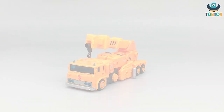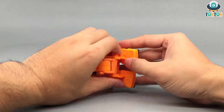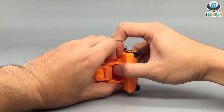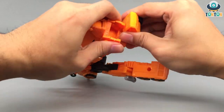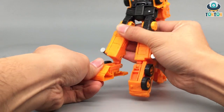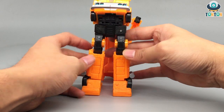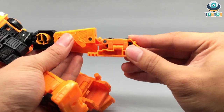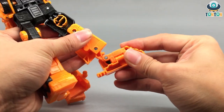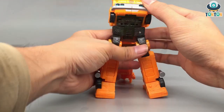Now let's get to the transformation. First, you're going to untab this section over here, which reveals the leg. It's on a Z connection, so you bring this in and the other piece in at the same time, then it clips. The leg is done.